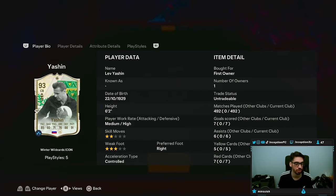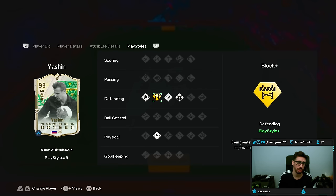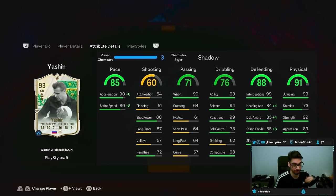With this card: 6'2", medium high, 2-star skills, 3-star weak foot, controlled right-footed. Play styles — he has jockey, block plus, intercept, and anticipate. On a shadow chemistry style, you boost his acceleration to 98 with an 88 for sprint speed while making his defensive stats as high as possible. Shooting on the card: he has an 80 for shot power. Passing is not necessarily in the greatest area. On the ball — reactions 99, 98 for composure. Those are the really, really important stats to look at. His physical is also in a pretty decent area.